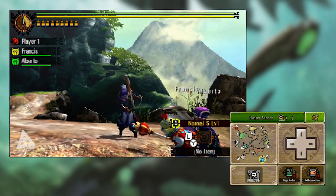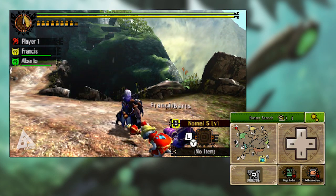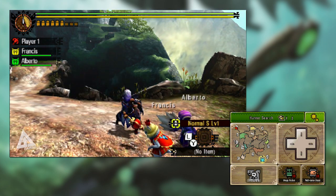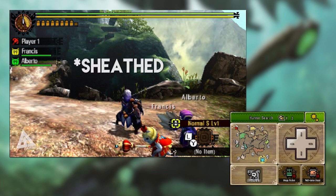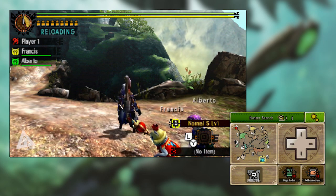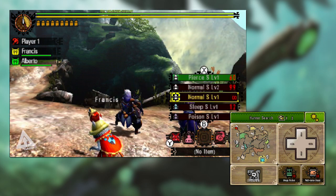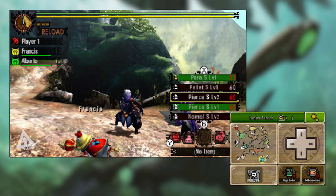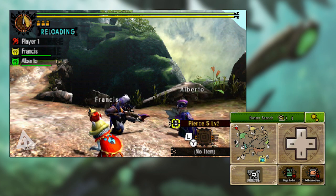First up, basic moves. If you press X you'll draw your weapon out, then if you press A you'll shoot your bullets, and if you press X again you'll reload. Alternatively, if your weapon's drawn and you need to reload, you can hold down R then press X and A together to draw into a reload. Then if you hold L and press X or B you can cycle between your different bullet types, and pressing X will load that particular bullet type.